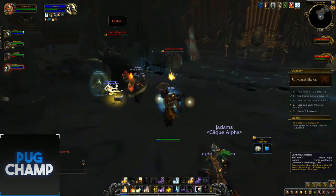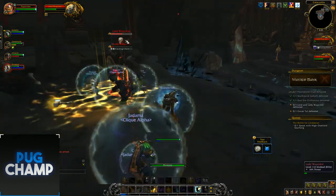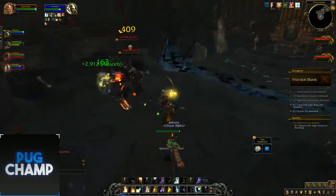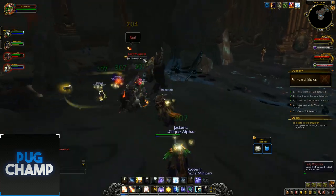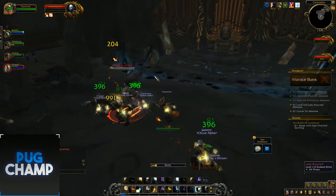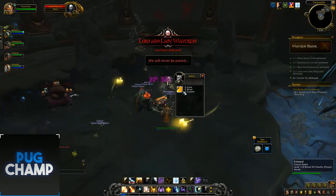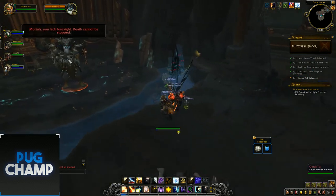Pain Suppression and Rapture - both bosses are out now. Shielding the tank and everyone, using Smite so everyone's getting Atonement, and Power Word: Radiance so everyone is shielded. The boss values seem a bit off because they die really quickly. That's it for this boss - we go further deeper into the dungeon.